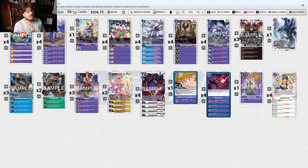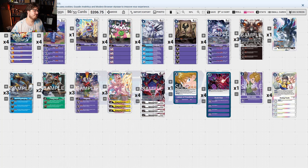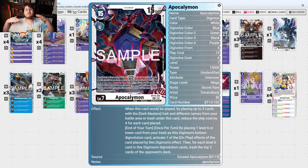If you have an Apocalyptic Mon in hand, you use MagnaGermanums' on-play effect for the minus-security-one. You also normally tech in CraniumMon. This list uses Metallic Germanums — while you have a Tamer in play, this Digimon gains Blocker and Reboot. On play, de-digivolve all your opponent's Digimon, then delete one of your opponent's Digimon with a play cost of five or less. If no Digimon was deleted by the effect, none of your opponent's unsuspended Digimon can digivolve until the end of the turn.